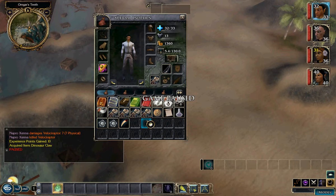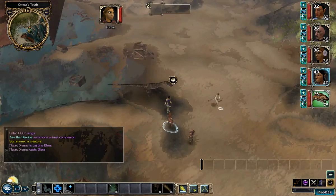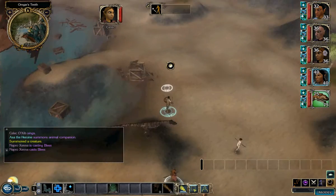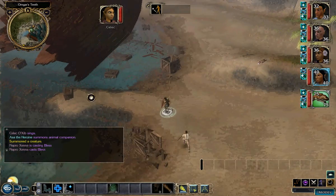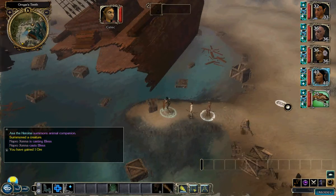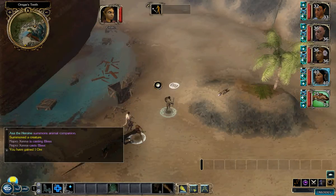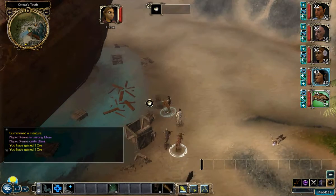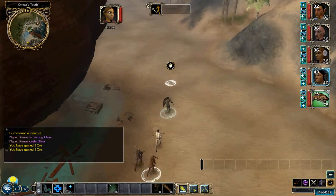I'm actually going to cast some buffs before we get going. When I'm in areas where I'm fighting, I'll tend to drive around as the tank, because I want the tank up front and all of the archers to stay back. There's some advantage to having everybody close together so that the bard bonus applies, but it's more important to keep everybody alive.